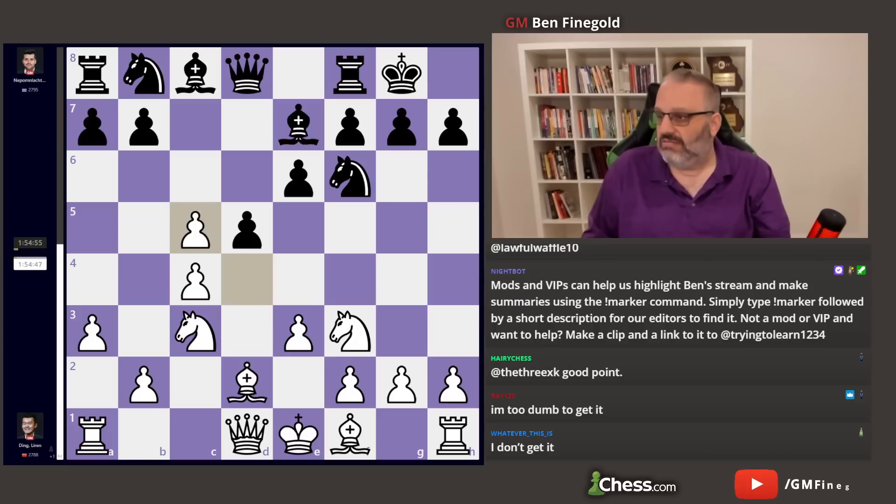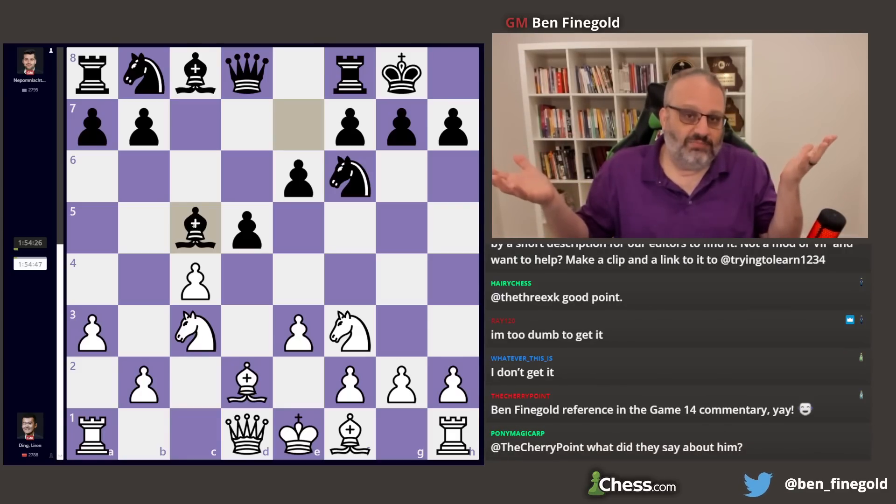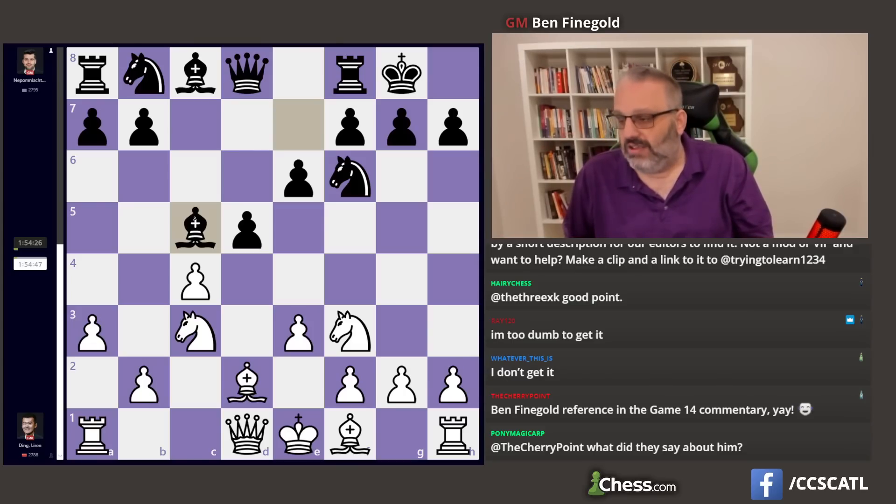D takes C, Bishop takes C5. So Black has lost another tempo because he's played Bishop B4, Bishop E7, Bishop takes C5. When, if White had taken this pawn with the Bishop on F8, we just take. So this is a reversed Queen's Gambit Accepted where White is up 3 tempi. You can see this in a Queen's Gambit Accepted — that means Black is playing it. White has an extra tempo because he's White, and Black has played Bishop here, Bishop here, Bishop here. So Black has wasted 2 tempi.